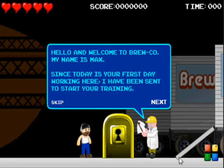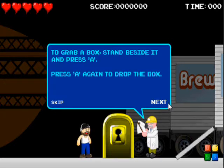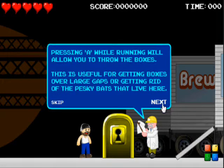Got voice acting! Since today is your first day working here, I have been sent to start your training. Your first task is to move the boxes from the truck behind me to the platform across the road. To grab a box, stand beside it and press A. Press A again to drop the box. Pressing A while running will allow you to throw the boxes — useful for getting boxes over large gaps or getting rid of pesky pests. Pests will be your main enemy, by the way.